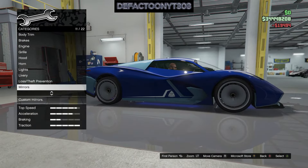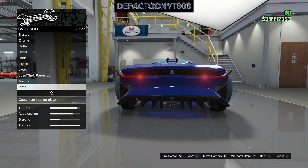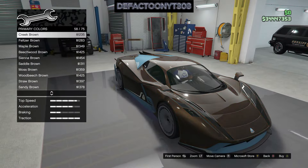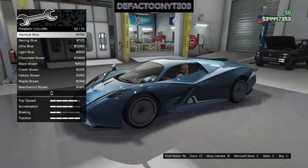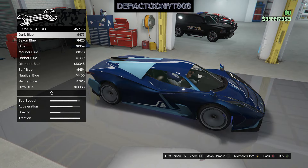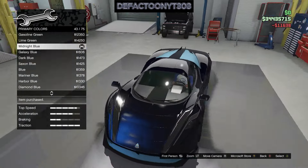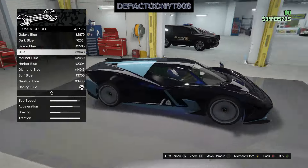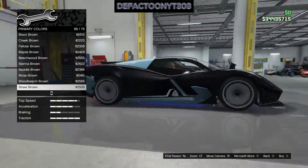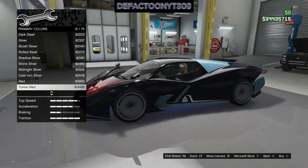The real life design of the Overflood Pipistrello is based on the real life Estrema Fulminea — and if I didn't say that right, don't crucify me, I don't know the names of these exotic cars. Right off the website, 103 miles an hour stock, but if you customize it all the way up, 117 miles an hour — this is an extremely fast car. You can resell the Pipistrello at Los Santos Customs for one million seven hundred seventy thousand dollars — sixty percent of the original purchase plus fifty percent of the value of your upgrades, so keep that in mind.